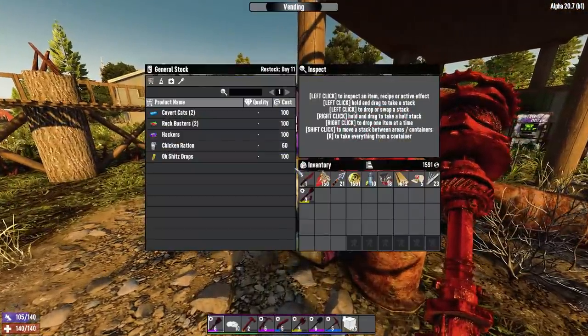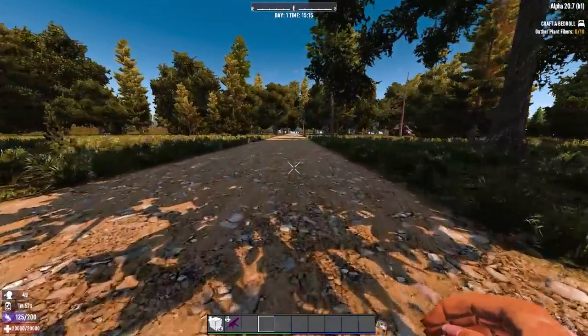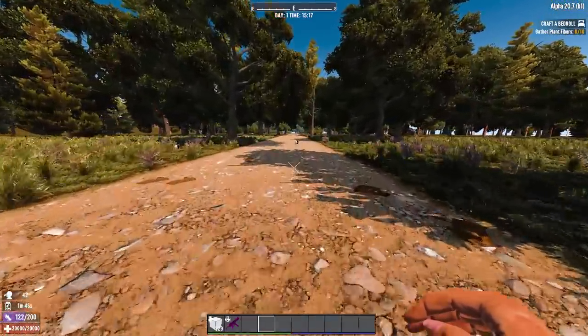There are other ways to run faster, including steroids and the Mega Crush drink. The base mobility stat is capped at 100% even if it shows 109%, but it does definitely help with encumbrance and broken limbs.